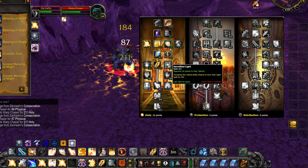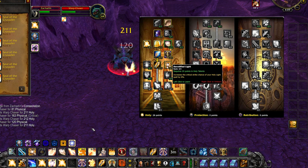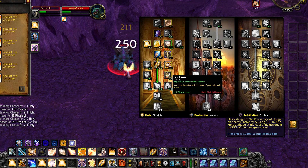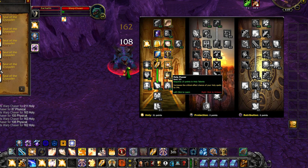Next, we'll pick up 3 points in Sanctified Light, giving us a 6% increased chance to get a critical strike with Holy Light. Right below it is Holy Power, which gives us an additional 5% critical strike, but it applies to all of our spells. Since Illumination gives us mana when we get a critical strike, these two talents are not only throughput talents, but also help with mana regeneration.